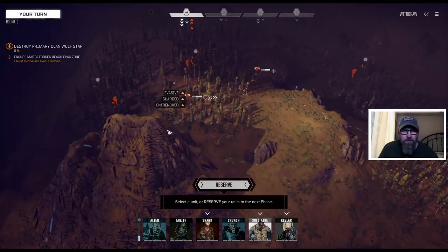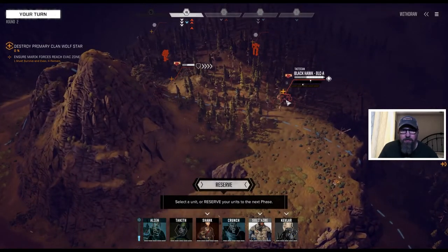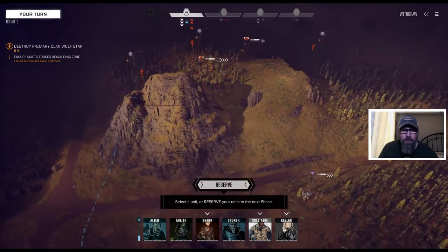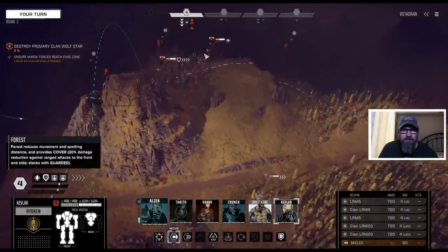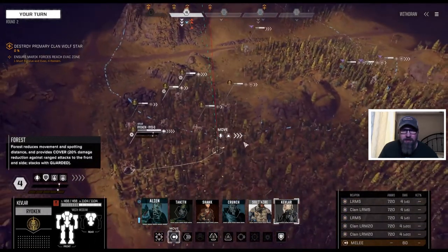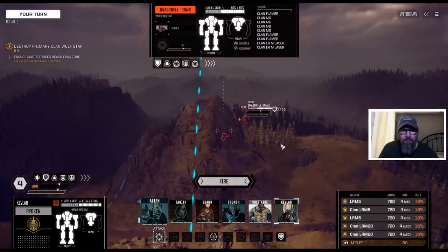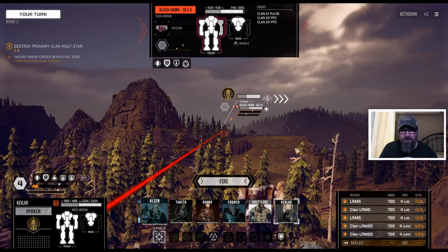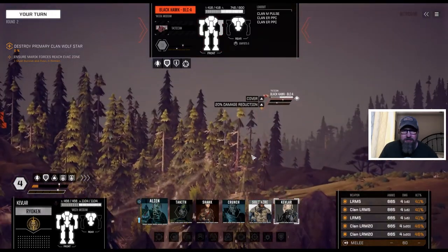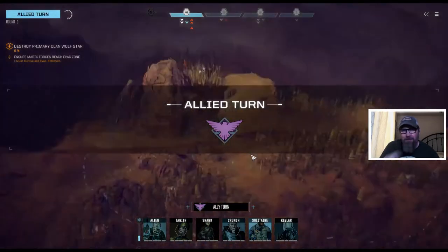What can we see so far? We've got a Dragonfly, we've got a Black Hawk. Kevlar — I'm going to slide this way. We're going to leave those guys in the front, slide over here, come over. He's probably going to be close range and go after them. So let's go after this Black Hawk with ER PPCs, take some shots. He's pretty well bunkered in there, but we did hit that arm pretty good.